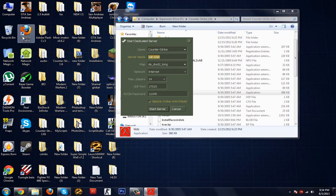Then the server name — you can keep it as anything you like. Then the map: you can keep it as any map you want, for example de_dust or Inferno. If you're making an internet server, meaning anyone can join, press Internet.